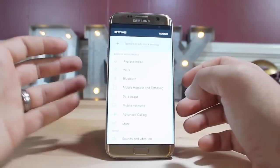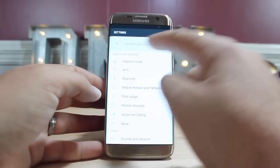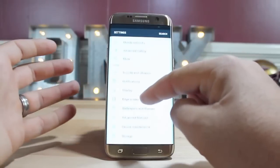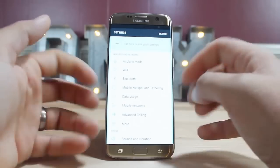The settings have changed quite a bit here. You can easily search for a setting within settings. There's an option to quickly edit your quick settings, so your toggles can be edited quickly. Everything is in a list format which makes everything much easier to find.